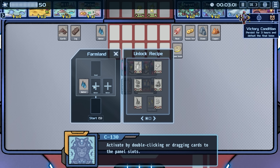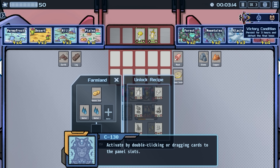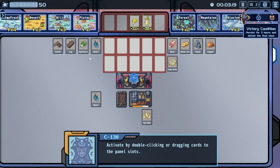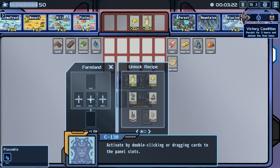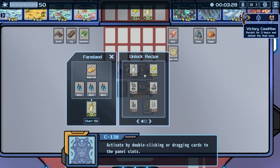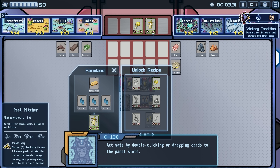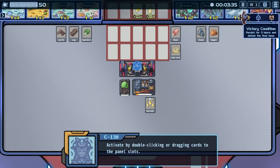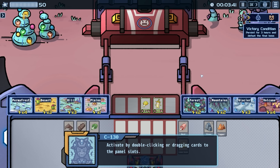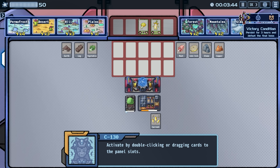Now we have farmland — it's a place for seeds to grow. Activate by double-clicking or dragging cards to the panel slots. Farmland needs a seed, water, water, and start. I need water water, and we have a banana seed but I don't have another water yet. Once we get water, it'll grow our fighters! That is super cool — we are literally growing our own army!